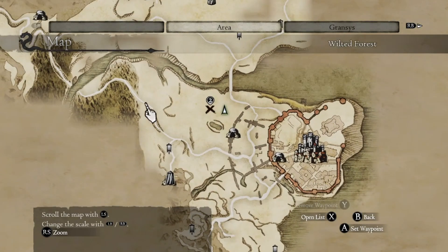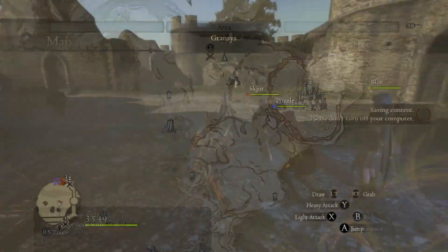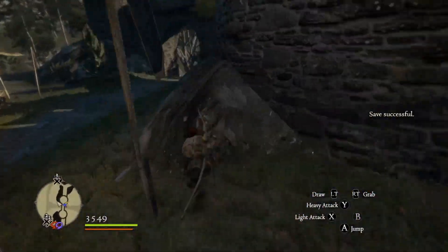This location is just outside Grand Sorum near the pond where the harpies normally fly about. The Griffin has a massive flight circle in this area.